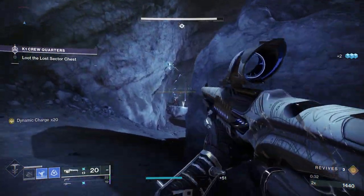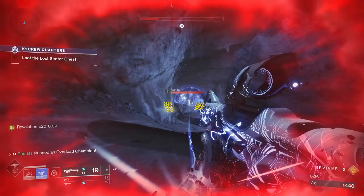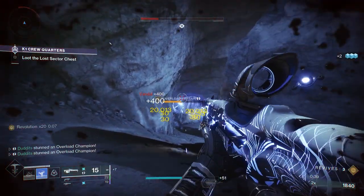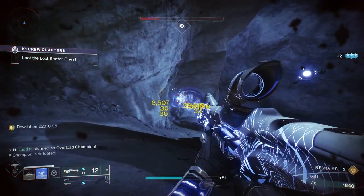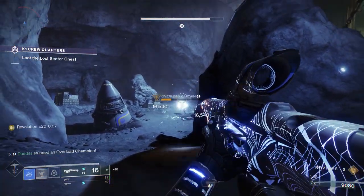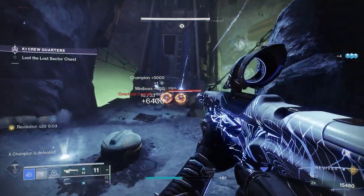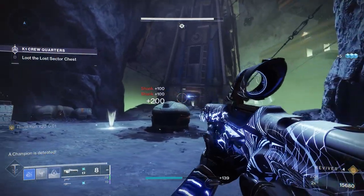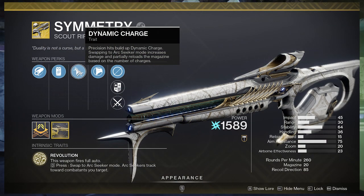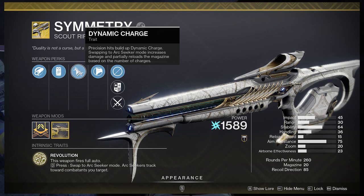This video is purely going to be around stasis, Mask of Baccarus, and a forgotten scout rifle that I absolutely love called Symmetry. It's a really good scout rifle — we've got overload scout rifles this season, we've also got overload stasis grenades, and this scout rifle is an absolute joy.